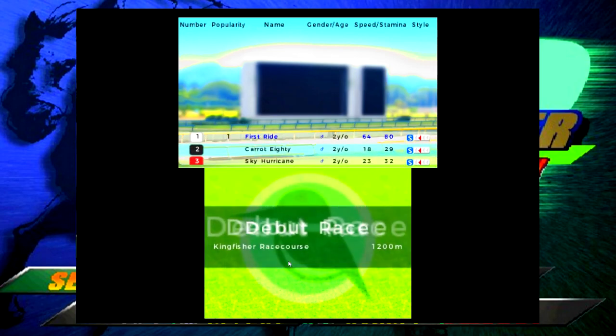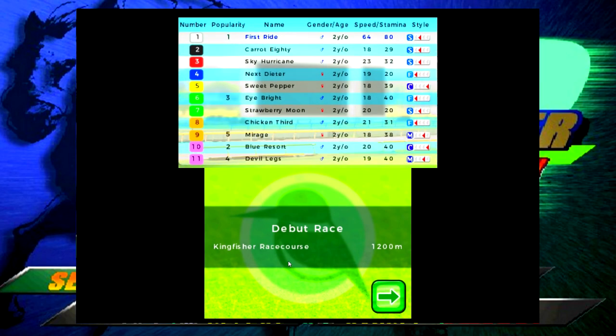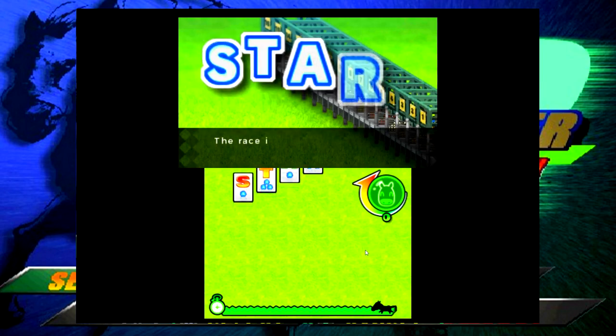Pretty chill game outside of the exaggerated dialogue - this is actually pretty fun. Huge field - a field of 11! We seem to have the best horse in this field by a wide margin in both speed and stamina. This is the Kingfisher race course, 1200 meters distance. I'm probably going to split this video into two or three parts. The race is about to begin - how do you get a good start?